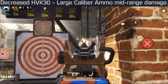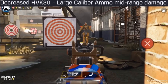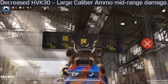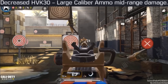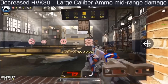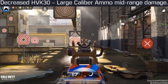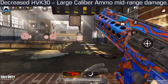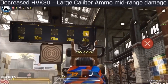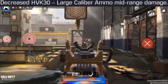Starting off with weapon changes, there are two nerfs to the HVK 30 with the Large Caliber Mag attachment — the only thing that makes the HVK 30 usable. The first nerf is less mid-range damage: at close range it's still a four-shot kill, but at around 20 meters mid-range it's now a five-shot kill. The second nerf is one less bullet per mag. Also note: if you use all bullets in your mag, you must do a full reload animation, but a partial mag avoids that.